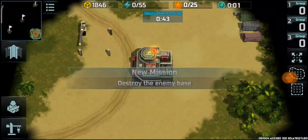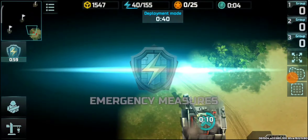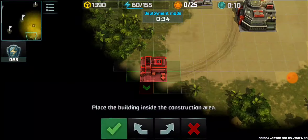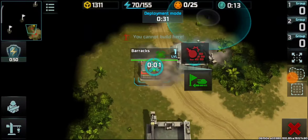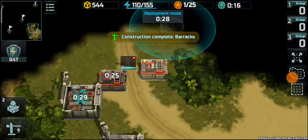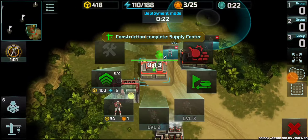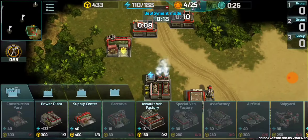Hello everyone, here I am with a new video. In this video I will be playing a maneuvers training battle. The battle map will be the Lost Road, both players at rank 9, so three barracks infantry training for faster infantry production.